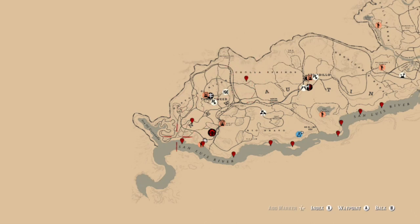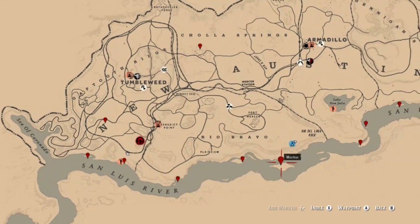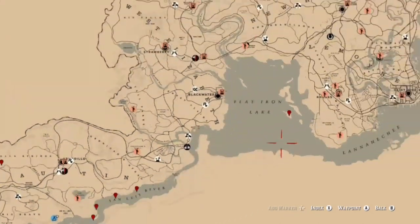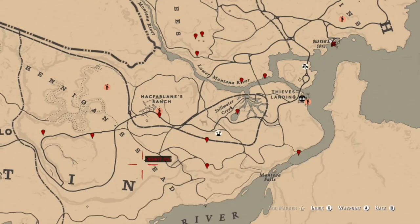You can find iguanas in the Cholla Springs area, down in this southern part of New Austin. All along these islands and the coast you should be able to find them, and on these islands over here as well as the one out to the west I first showed — that's going to be a great place to find multiple at the same time.